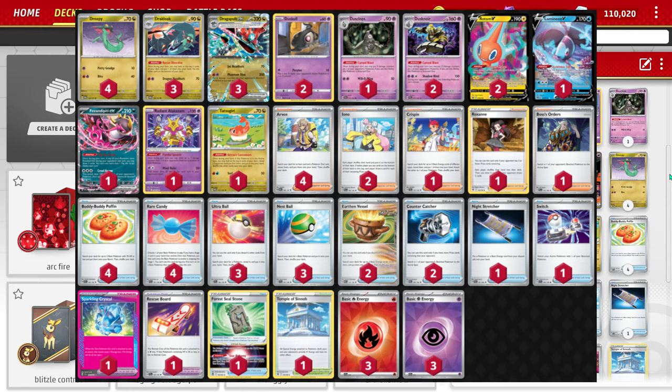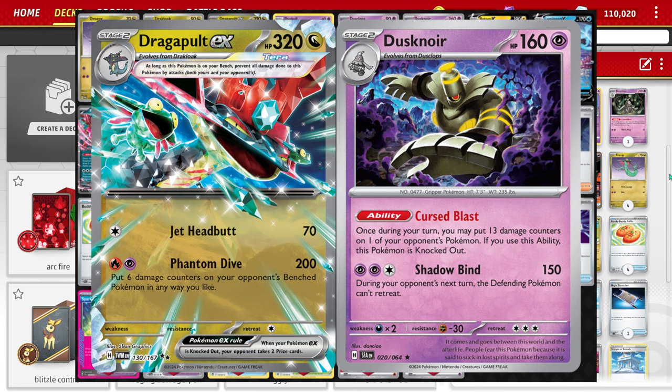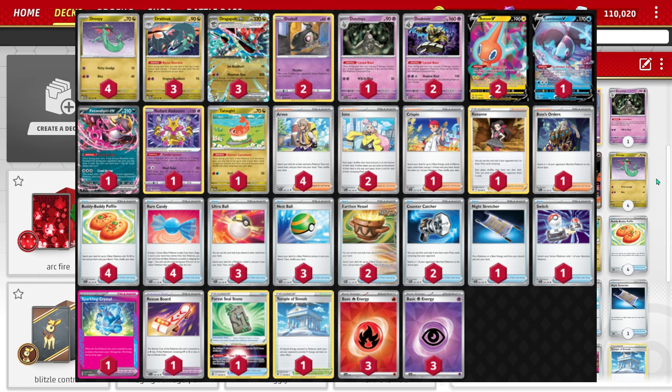This past weekend we had our first regional in the new Stellar Crown format, and the regional over in Germany - a Japanese player was able to come out on top with Dragapult. This is also the first year that Japanese players are able to get worlds invites by playing in American or European regionals. They can either win a regional or top four in IC and get their auto invite, so the first regional a Japanese player wins it and gets their worlds invite.